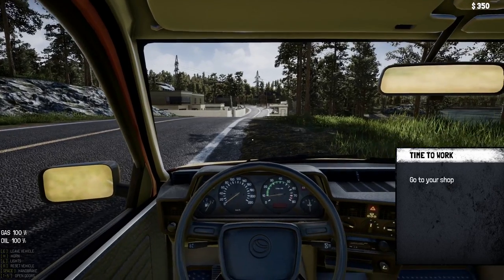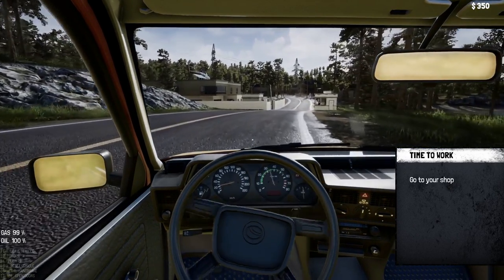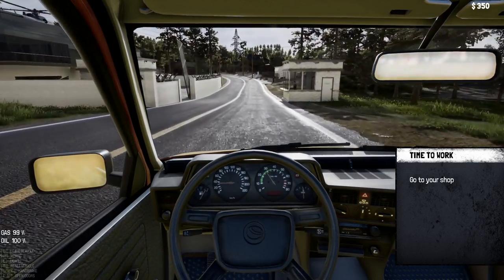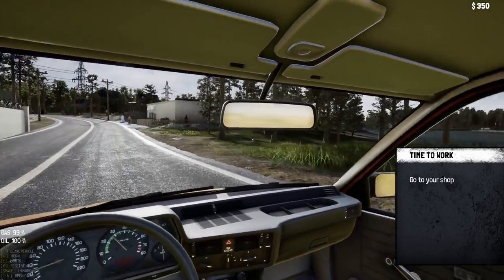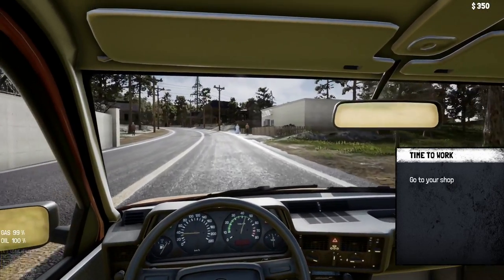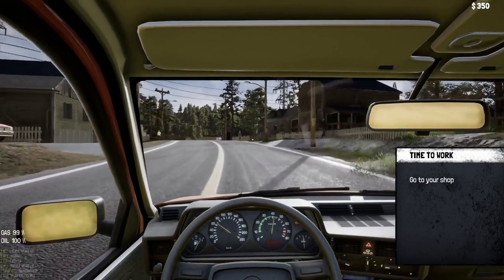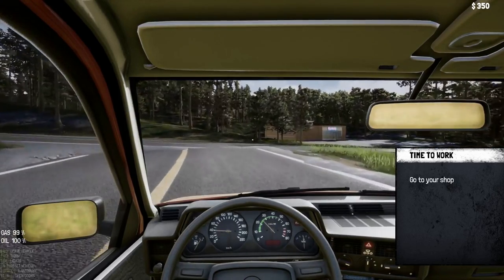There's a lot more things here on the map and it obviously looks a lot bigger as well. Let's close this down. We need to go to our shop, which is straight down the end of the road. We've got some people wandering around, which is quite nice. Okay, this must be our shop.